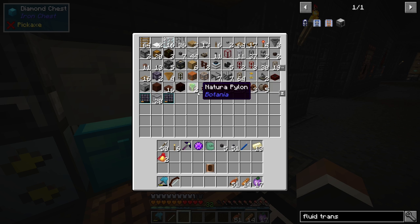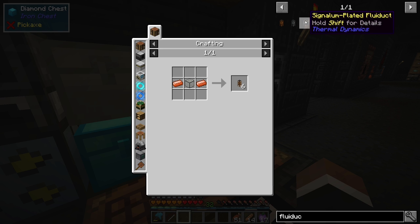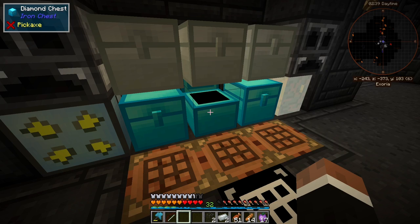We're gonna do fluid ducts. This should be a cold liquid so it's just copper, but I'd rather use invar because I don't have that much copper.